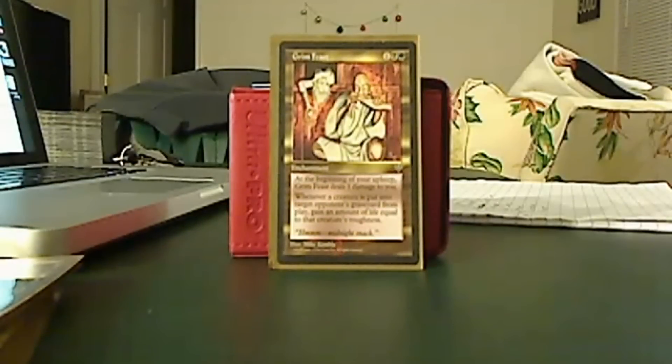This is a tech piece — the errata says that while it reads 'put into target opponent's graveyard,' it actually targets all opponents. So if I throw out a Fleshbag Marauder, it's still going to do a great deal of damage, and each one of those sacrificed creatures is going to gain me life, so that one damage at my upkeep really doesn't matter.